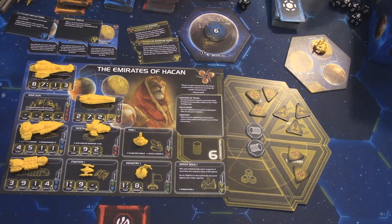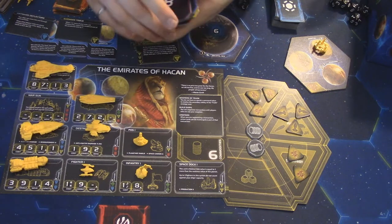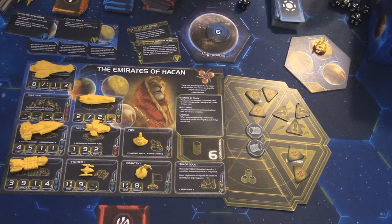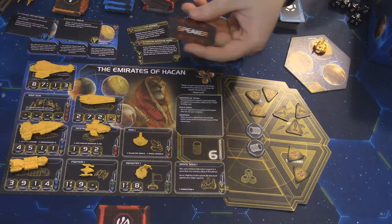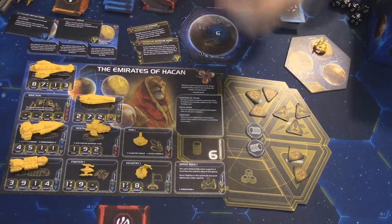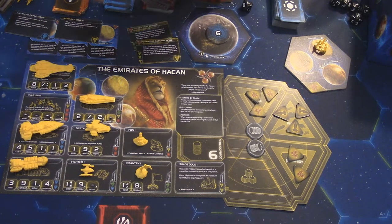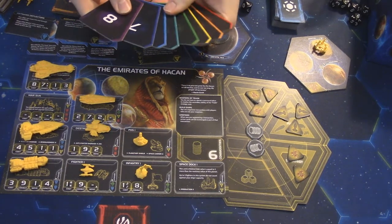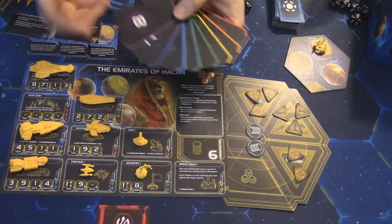What is the strategy phase? You have a stack of eight colorful strategy cards, each numbered one through eight on the back. In speaker order — clockwise from the speaker — you draft strategy cards. The speaker picks first, then passes to the next player, until everyone has one. With six players, two cards won't be picked. With five players, three won't be picked. With three or four players, it goes around twice so everyone gets two cards — with four players you use all eight, with three you have one left over. Cards not picked each round get a trade good placed on them as an incentive bonus — whoever eventually takes that card also takes those trade goods immediately.